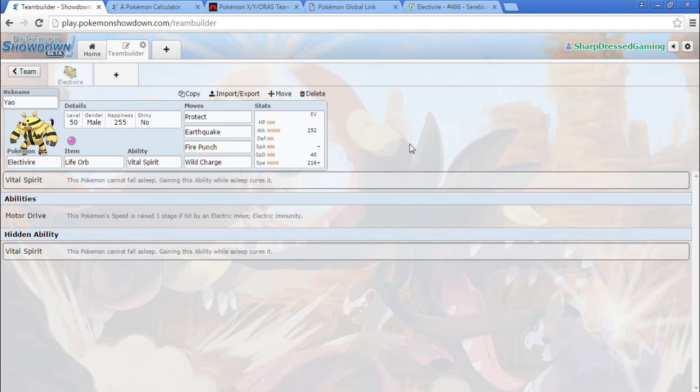I also had Ice Punch on here originally for Mega Rayquaza, but Mega Rayquaza outspeeds Electivire and even though Electivire resists Dragon's Ascent it still gets knocked out. With Ice Punch it's only doing about 70% with Delta Stream up, so I decided to go Fire Punch for Ferrothorns because I always have such a problem with them — so we have something to reliably knock it out.